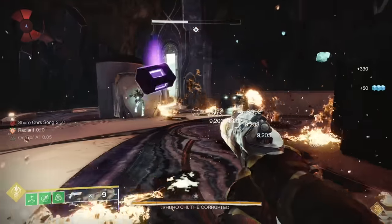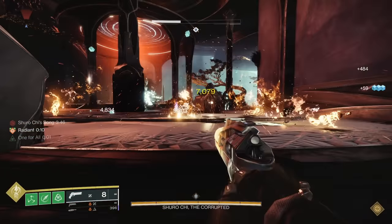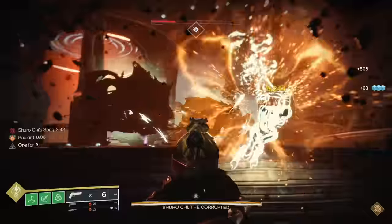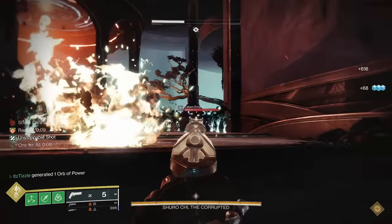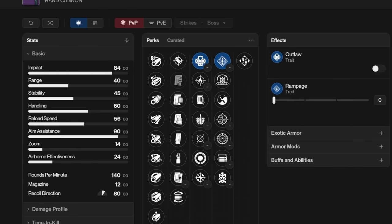Before we jump into the god rolls, I want to identify the perks that you don't want. Because this weapon has a ton of great perk combinations, it's easier to just do some process of elimination off the top. Back in year 1, the old perk combo was Outlaw and Rampage, and I can tell you that this is pretty weak in today's PvE environment.